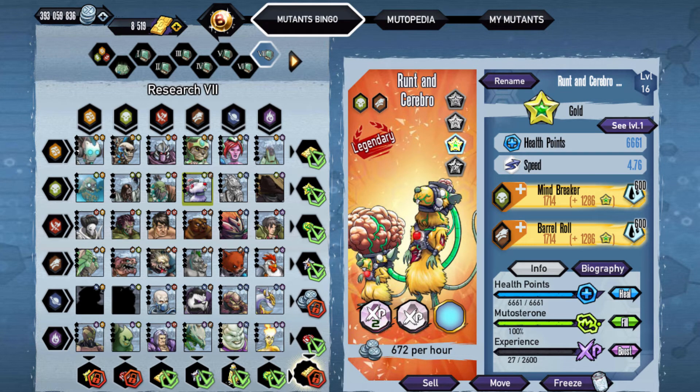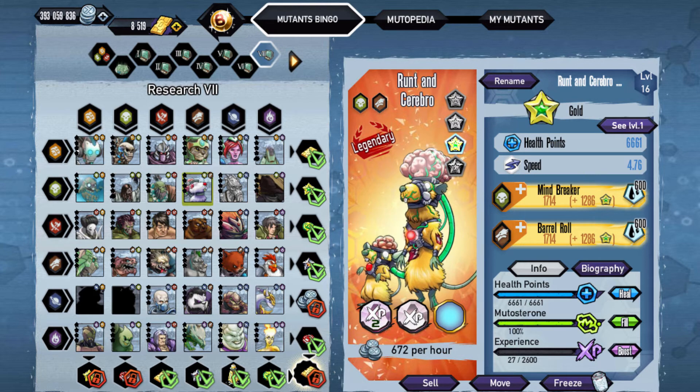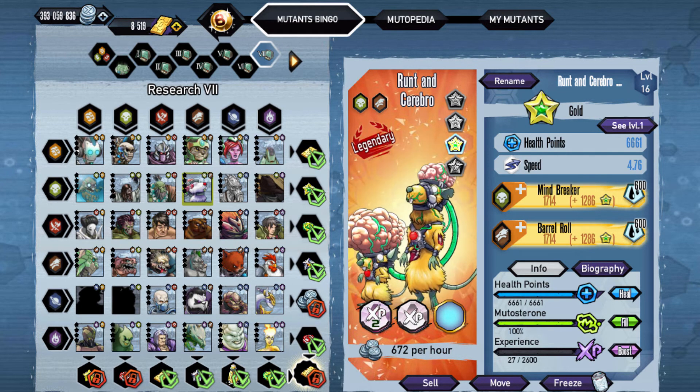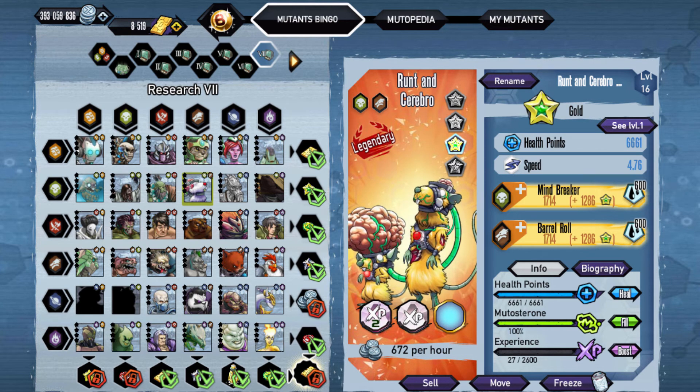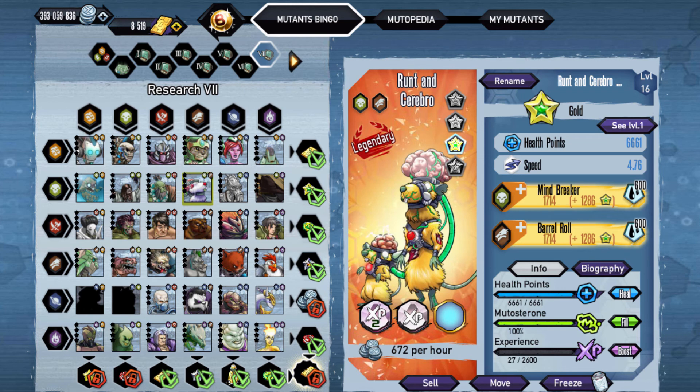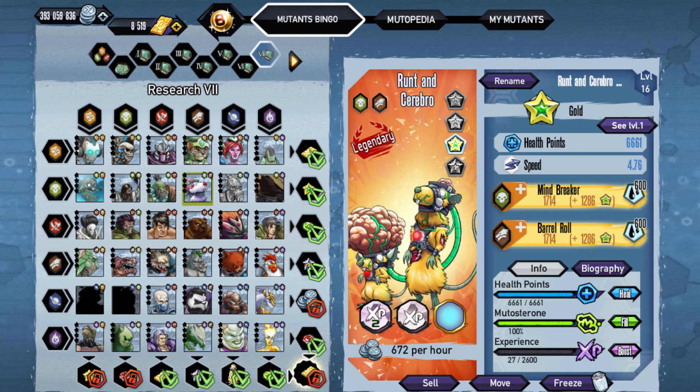If you can complete Research 7, you get gold, so that's the main goal. Let me know what you guys think of the character. I'm going to be doing some of the other ones that I missed as well, and I have to make some more Platinums because I have a ton of stars. Let me know what type of Platinums you guys want to see — that's going to be about it, we'll talk to you guys later.